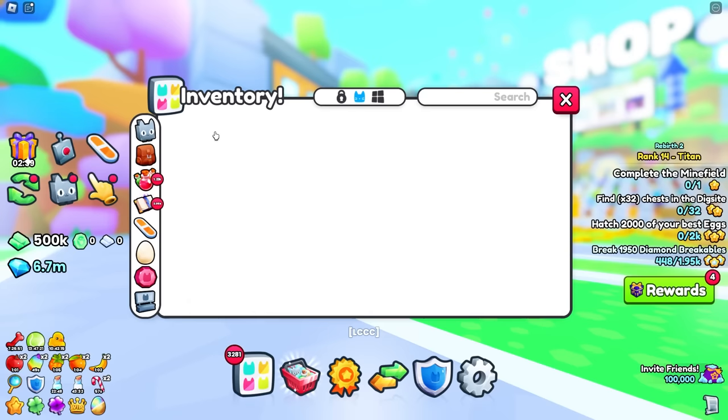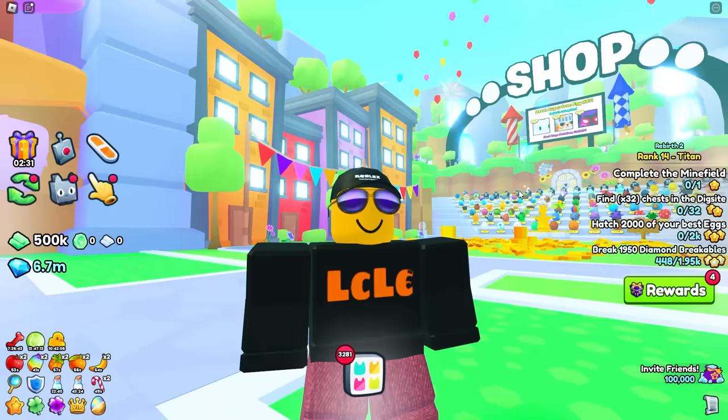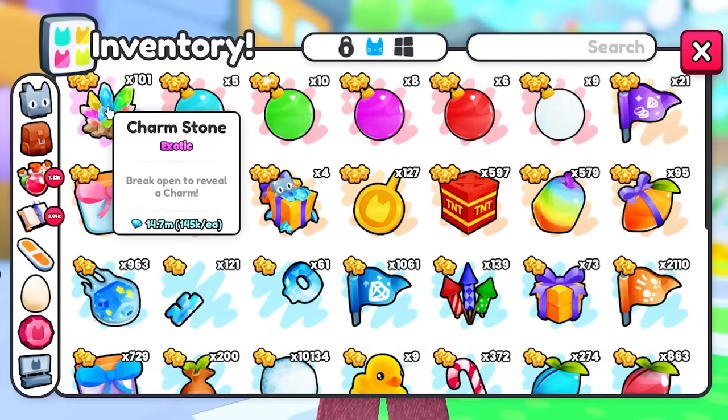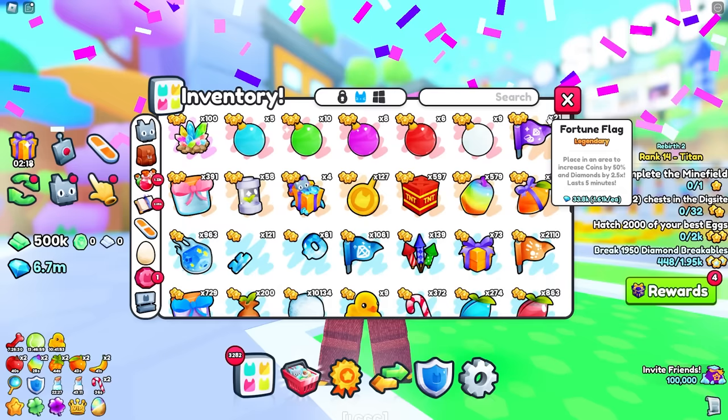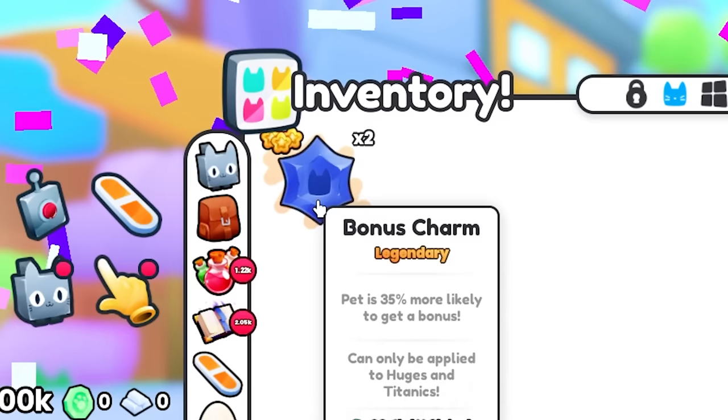We've got 101. No charms in my inventory — everything that fills up in here is purely from these. That way we can work out the percent of getting royalty charms, agility charms — one out of 100 is 1%, ten out of 100 is 10%. Let's just open these. We got a bonus charm — probably the worst charm you could get. Another bonus charm. That sucks.